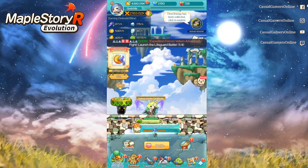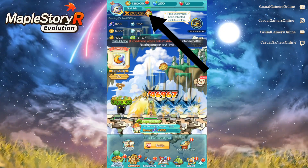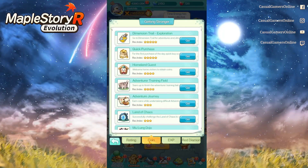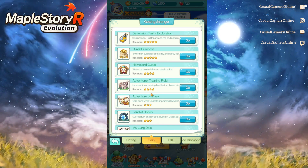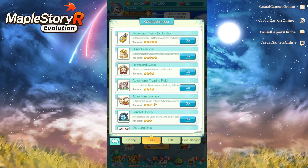If you can't remember all the ways to get meso, simply head to the top left of the game profile — click that icon, then go to the coin tab. There you'll see coin, rating, coin experience rate, and diamond. This is how you know where to get everything to help your character progress in the game.